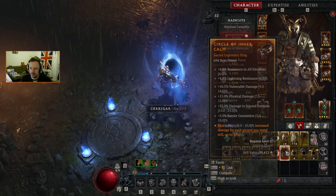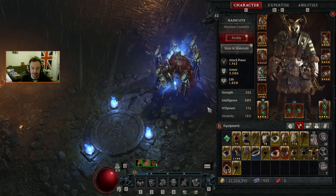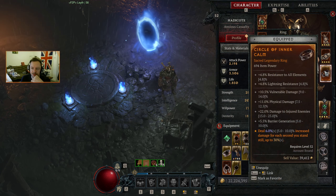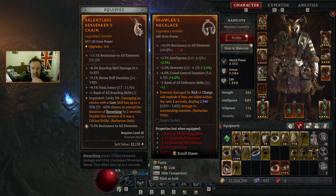So this was a tier 3 — tier 3 is the perfect one for extra XP, but we can get more experience for our glyphs if we go at a higher level. What's this ring? Extra damage for each second you stand still — it's not great, but the 11% physical damage is actually really quite amazing. The extra vulnerable damage as well. Extra damage to injured enemies is so-so. Barrier generation is so-so. This is probably worth us swapping over to and then imprinting with the other Whirlwind one that we have.